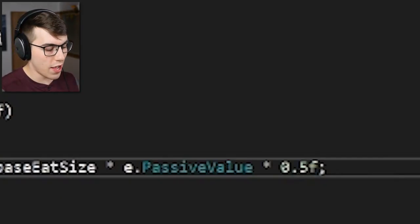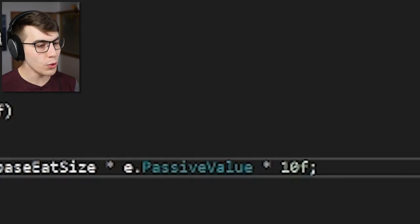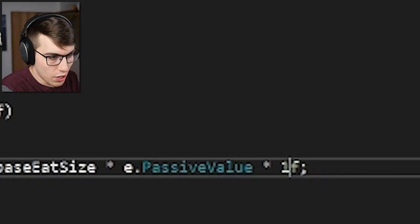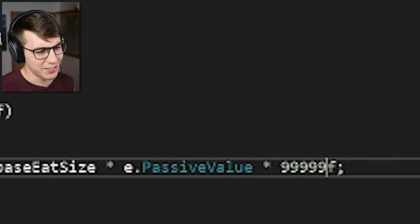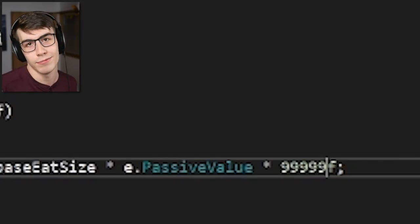But what happens if you just take that number and make it huge? If you take that value and make it a 10 instead of 0.5, now you can swallow fish that are 10 times bigger than normal. So obviously we're just going to go ahead and make it that big. It shouldn't be a problem, it's just math. I think it'll work. So let's make it 99,999 — I could just do 100,000, but it's not as fun.